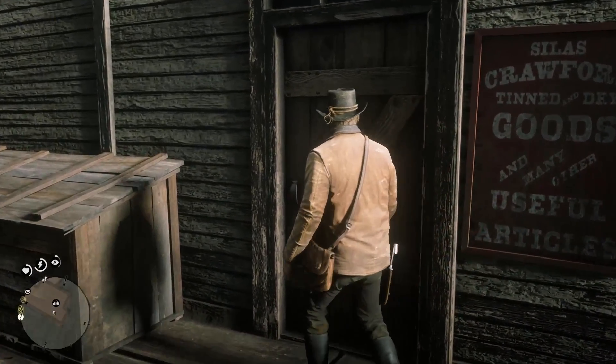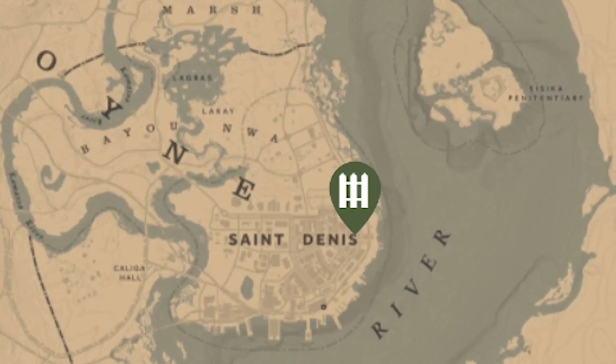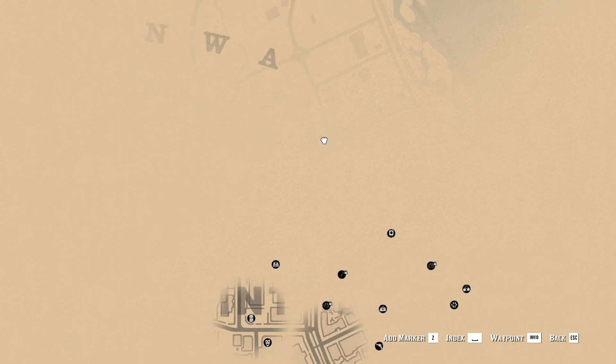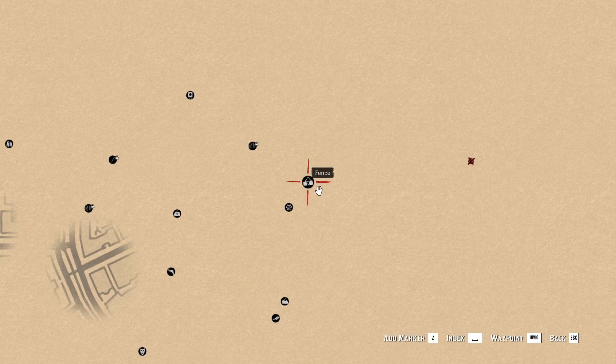Let's see where you will find the other vendors. The second fence is in St. Denis. Once you get close enough to the city, you will see the icon on the map in the east of the city.